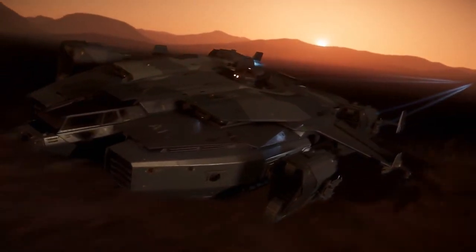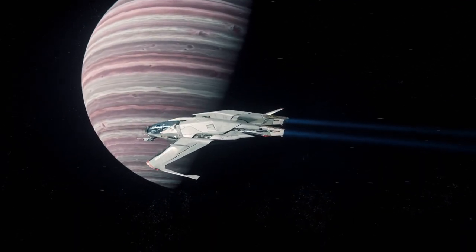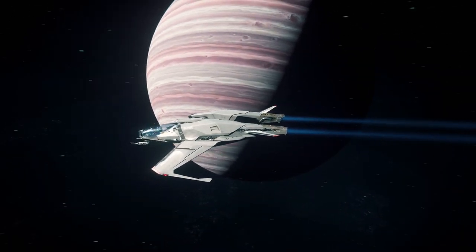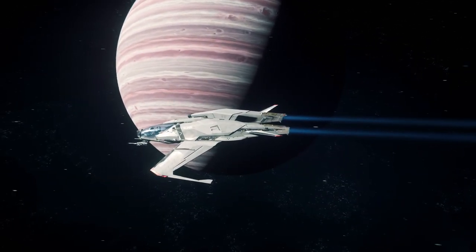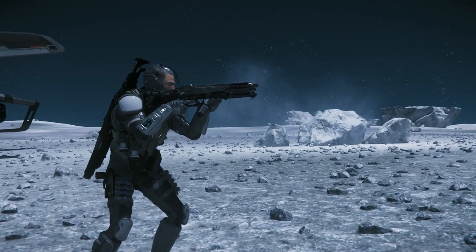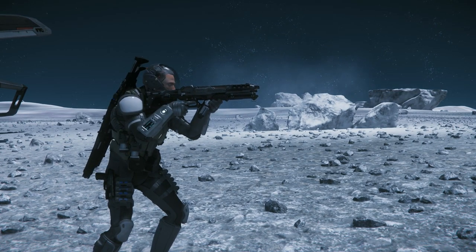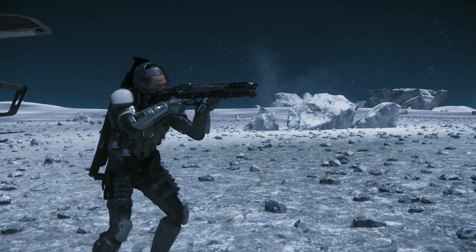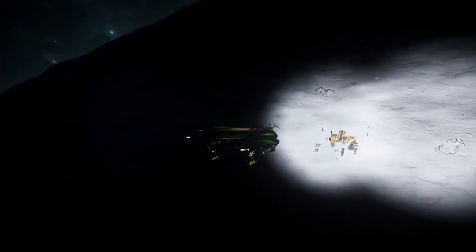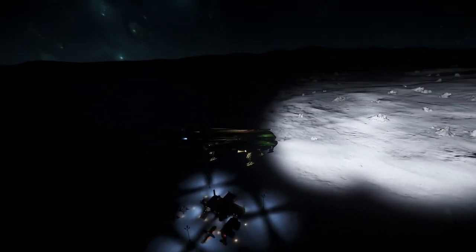Along with these new ships, the Mustang rework and the other variants of the Cyclone are also available in game. Other additions include new missions and improvements to the mission system, a new mission giver, changes to weapons, the first implementation of Face over IP and Voice over IP, and scramble races. This is Star Citizen Alpha 3.3 — a very light update that is basically preparing the game for the next 3.3.5 update and Hearthstone.